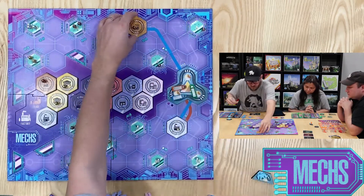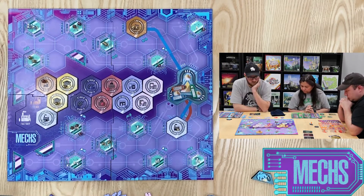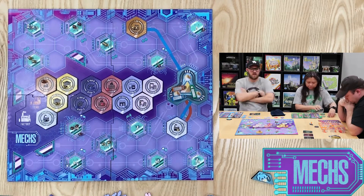The Mechs map provides more possible connections than ever before, with the hub, four mech half-hubs, and fourteen stations all being in play by the end of the game.